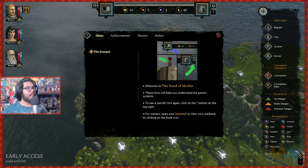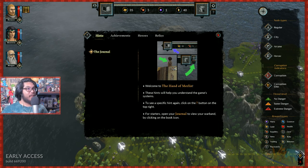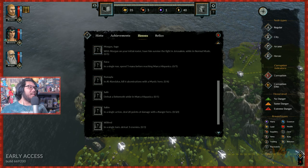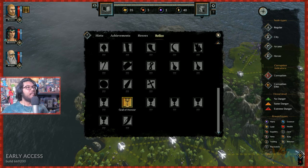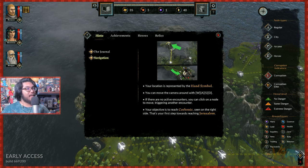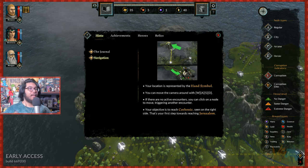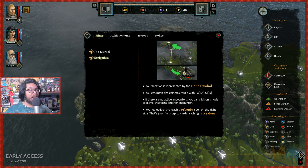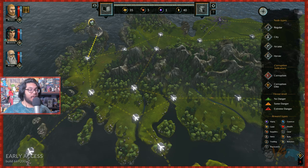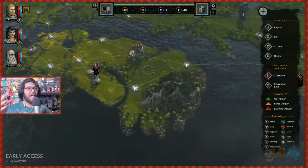Begin your journey. Your location is represented by the hand symbol — you can move the camera. If there are no active encounters, click on a node and go again. Your objective is to reach Corbenic. Pretty much like a lot of roguelikes: do one area, beat it, go through another. You can choose where to go but might have to worry about supplies.